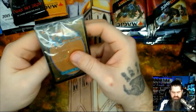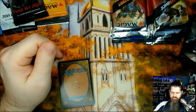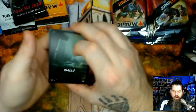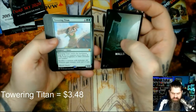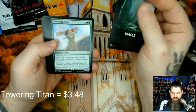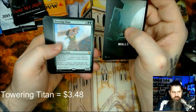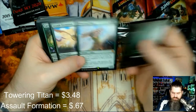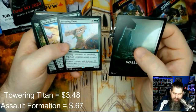Next up — Walls! There's a whole deck around being surrounded by walls. Towering Titan: when it enters the battlefield it has X plus one plus one counters where X is the total toughness of other creatures you control. Sacrifice a creature with defender: all creatures gain trample until end of turn. That's pretty dope — a lot of fun. Assault Formation — and this is actually a mythic!